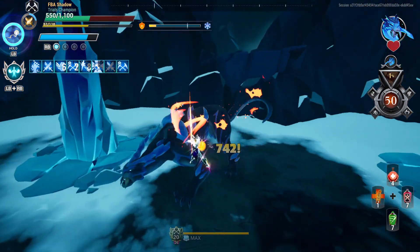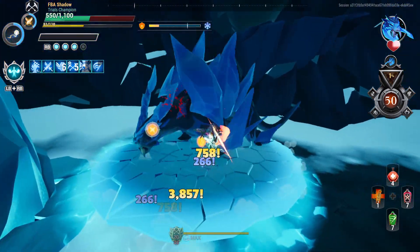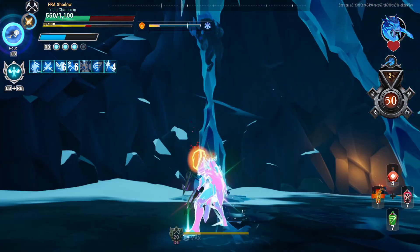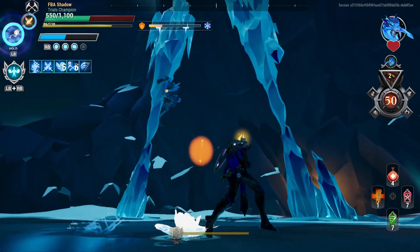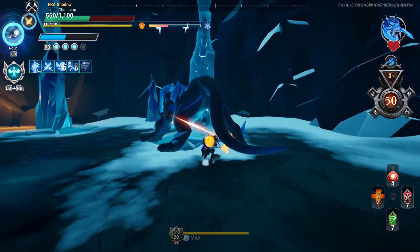Watch out for that attack right there — he sticks his tail out and it can hit you. That attack can freeze you. Then he goes up and either throws ice or slams, and sometimes he just runs out just like that.